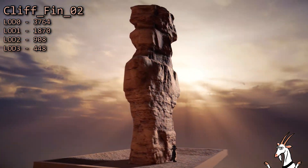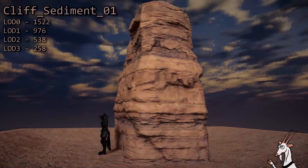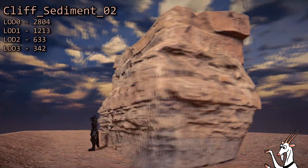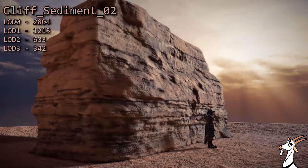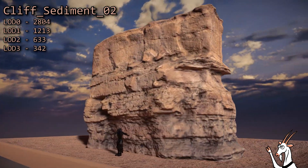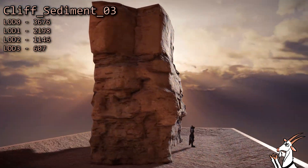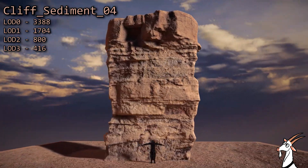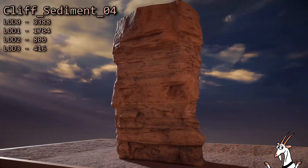It turns out that photogrammetry of cliffs takes quite a while because of all the walking. These are essentially small chunks of a cliff. I named them sediment because of all the layering. When I made them, I didn't realize just how much I'd need them and I wish I had a lot more. If I make a second collection, I'm going to include a lot more stuff like this. These are so great at detailing a map and let you create walls without always relying on the same huge cliffs. They can act as the walls of a cave or a deep crack, outcroppings, or anything you can think of.